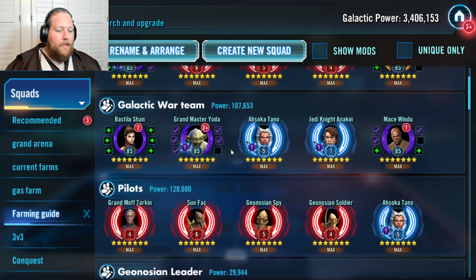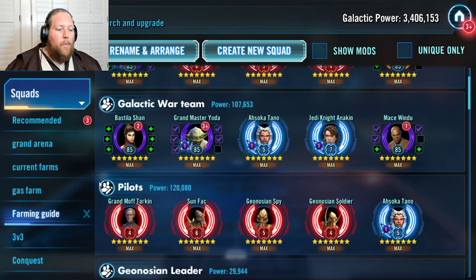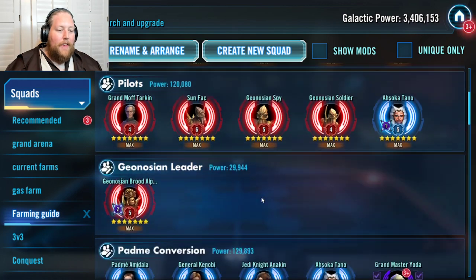When leveling up from the beginning, pick four pilots to focus on primarily: Tarkin, Sunfac, Spy, and Soldier. Focus a little on Ahsoka, but mostly those other four. You're also going to pick up a pilotless ship called the Vulture Droid — it's an early game farm, easy to get. I think I got it on the first or second day of playing. You can start farming the Vulture Droid and have a decent ship ready to go from the moment you do fleet arena.